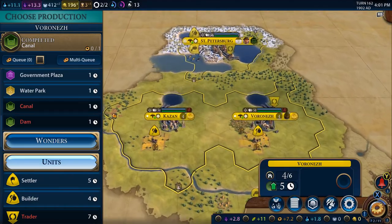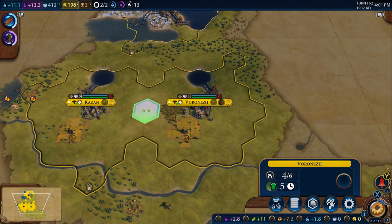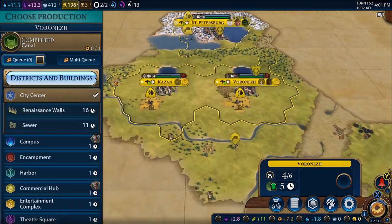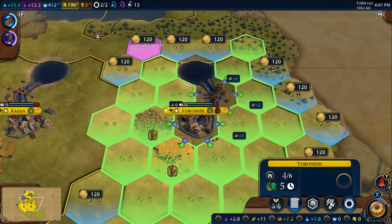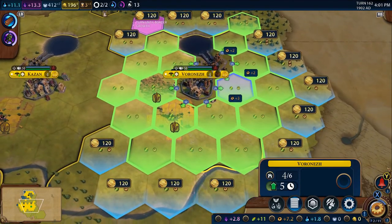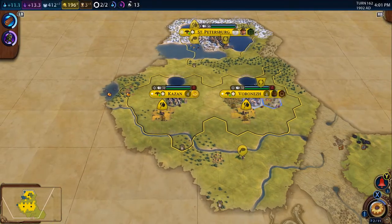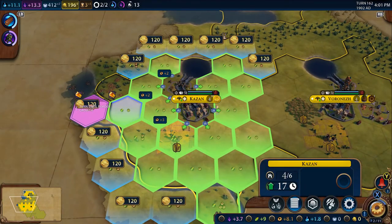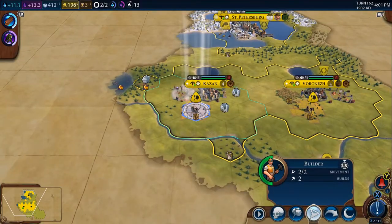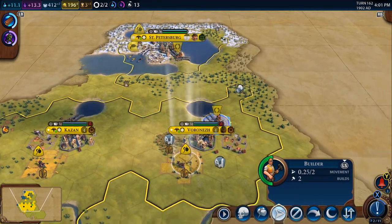Now that the canals are done we can look at wonders. The Panama Canal is going to take 44 turns initially, but to make it faster I'm going to build an industrial zone. As you can see we've got a plus three production bonus which makes it a lot faster — it only takes one turn to build. Then we build another industrial zone in the second city for plus three production again.